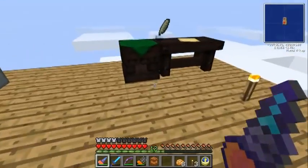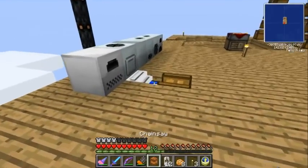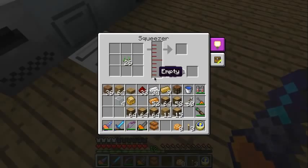We can put some cans in there. Cans are made like this — three pieces of tin gives you 12 cans. These are forestry cans. It looks like this one takes the cans. Just throw those in there and all the seed oil is going to fill up into them. Once it does — it's like a thousand units or so — it'll make a seed can.